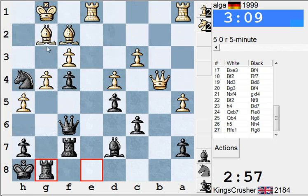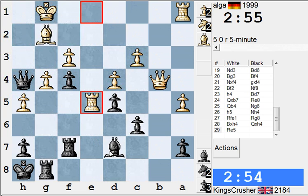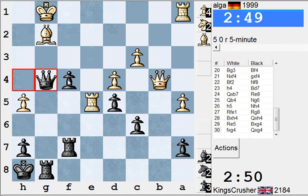Bishop g4. Check here, king g7. I think Bishop g4 is on the cards — must be. Bishop g4 is again on the cards. I'm controlling e7 of course here. So Bishop g4 — must go for it. I think f3 or Re2. F3 or Re2.